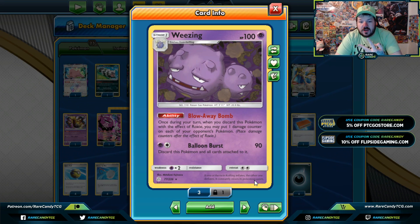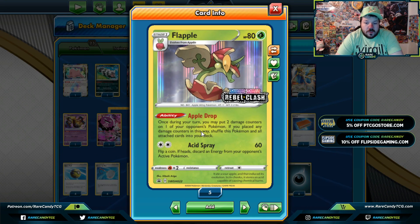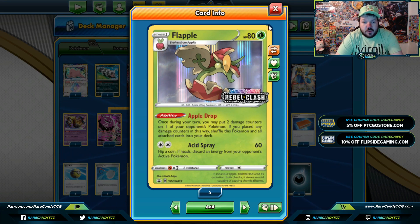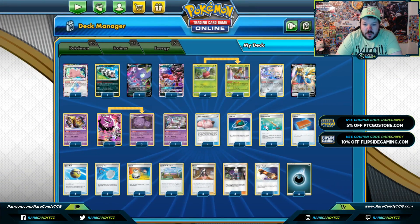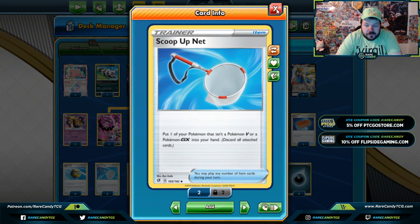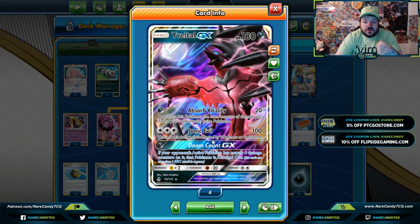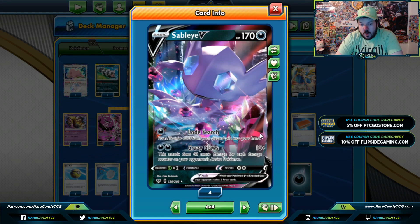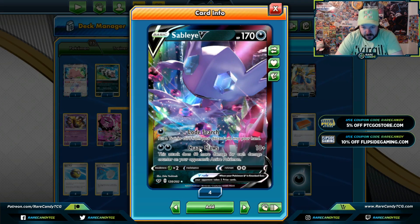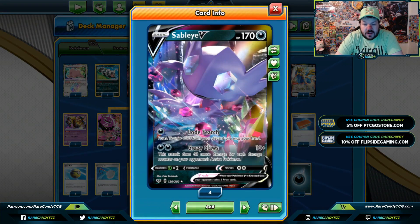If you discard two Wheezings with Roxy, you're doing 20 damage across the board. With Flapple, once during your turn you may put two damage counters on one of your opponent's Pokémon, and if you do, you can shuffle Flapple back into your deck. The goal of this deck, with cards like Galarian Zigzagoon that you can keep reusing with Scoop Up Nets, is to keep recycling damage counters — using Doom Count GX if you put exactly four damage counters on a big Pokémon, or Crazy Claws to build up damage counters to knock out big Pokémon.